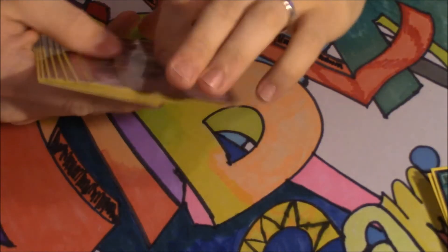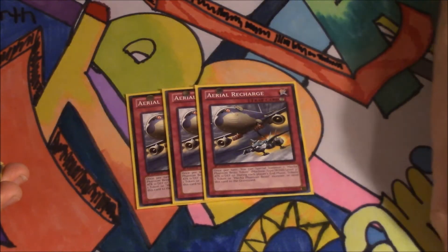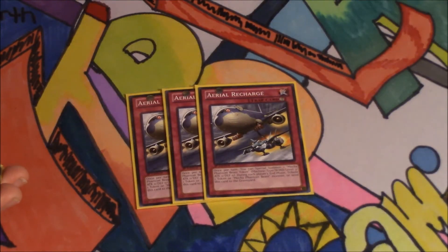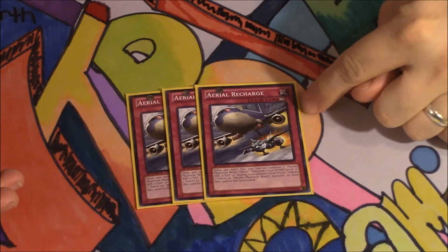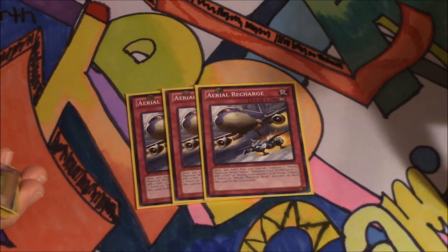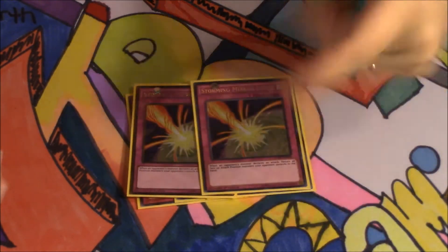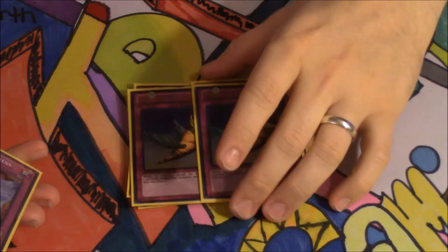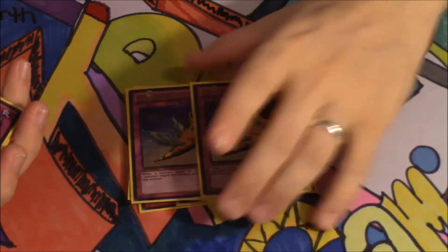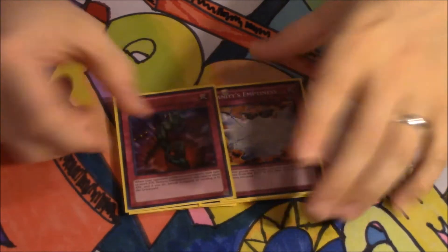Moving on to traps, we're playing three Aerial Recharge. I've found myself using Aerial Recharge and tributing off a Scapegoat token to keep it on the field. Aerial Recharge is really useful when you have Megaraptor on the field because it gives you an extra token. For hate traps, we've got two Storming Mirror Force because Storming Mirror Force is amazing. I'm playing two Horn of Heaven because I have the tokens, so why not? One Vanity's Emptiness, and then one Bottomless Trap Hole.